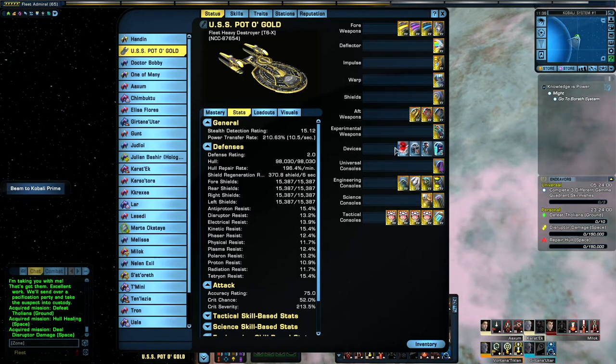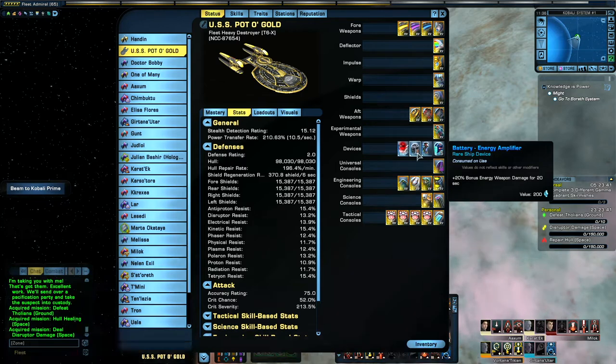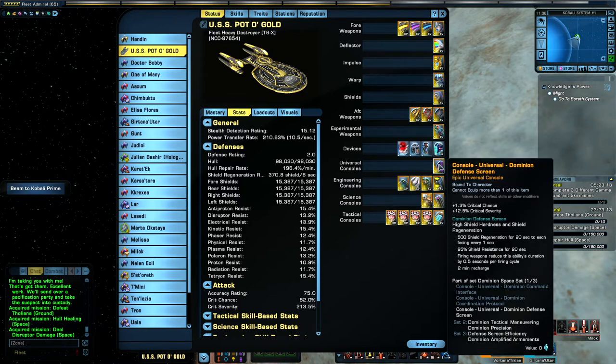Devices: we've got the Red Matter Capacitor, just to get disabled systems back online and boost power levels. We have the Subspace Field Modulator, just to give some resistances and an increased defence rating. I've only got one energy amplifier on this ship — it's just bonus energy weapon damage. As I don't have any deuterium surplus to hand, I've stuck some shield batteries on there. The build focus here has been on really increasing the Crit Chance and Crit Severity. So, the Dominion Defence Screen: good Crit Chance, good Crit Severity, and there's some regeneration and resistance boosts from the clicky.